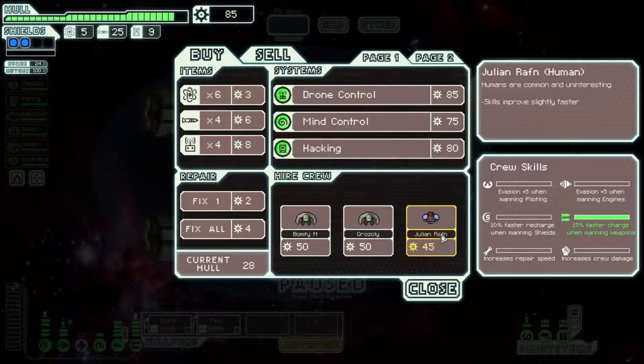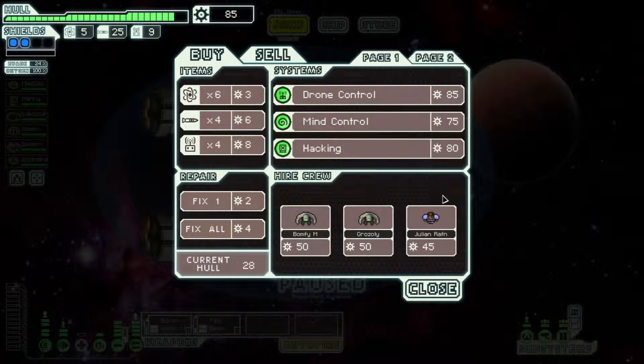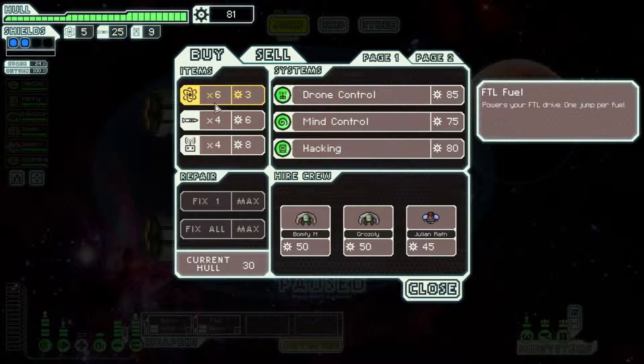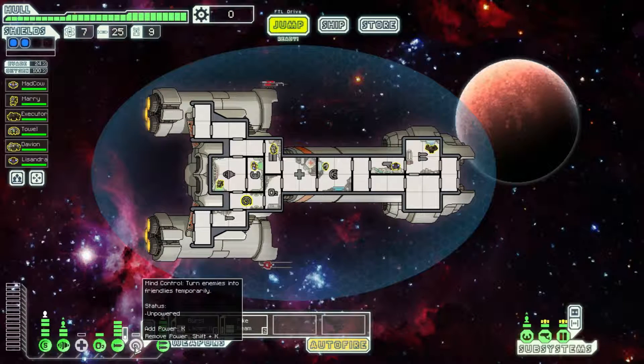You can buy guys. That guy's a good captain; that guy's good on weapons. Mind control is a great one. Do I want mind control? I want fuel - seven, six, five - and mind control. There you go, I spent all my money.